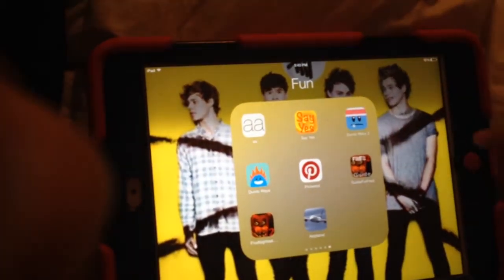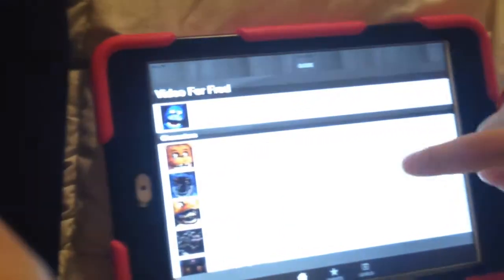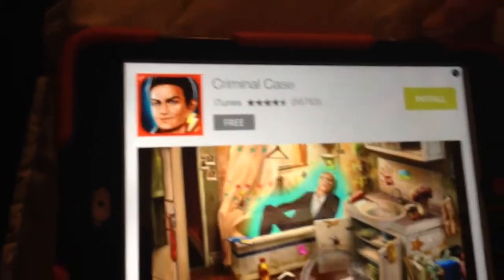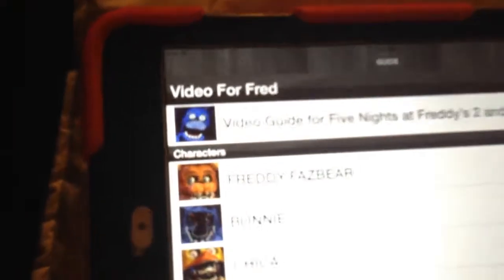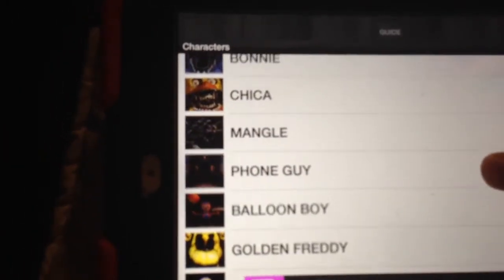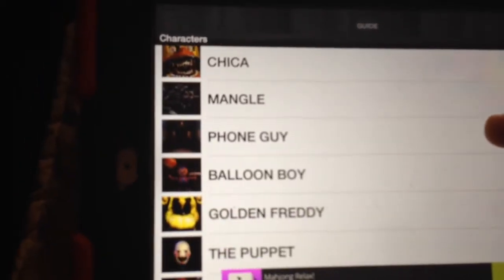Okay, so let's go to the instructional guide — it's called a guide for FNAF. These are all the characters; they show you all the characters and give you all the information about them. There's Freddy, Bonnie — and that's what I was talking about, it shows you the gender. It shows you Freddy, Bonnie, Mangle...